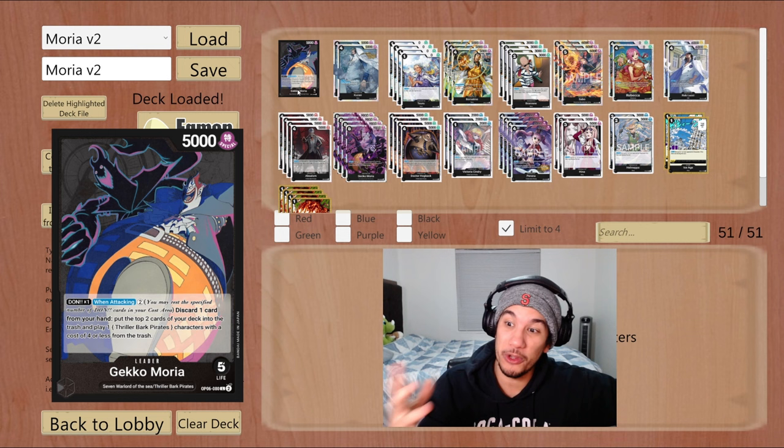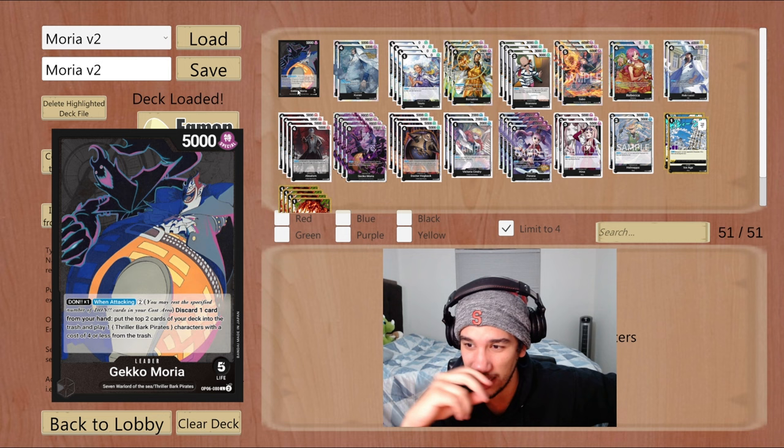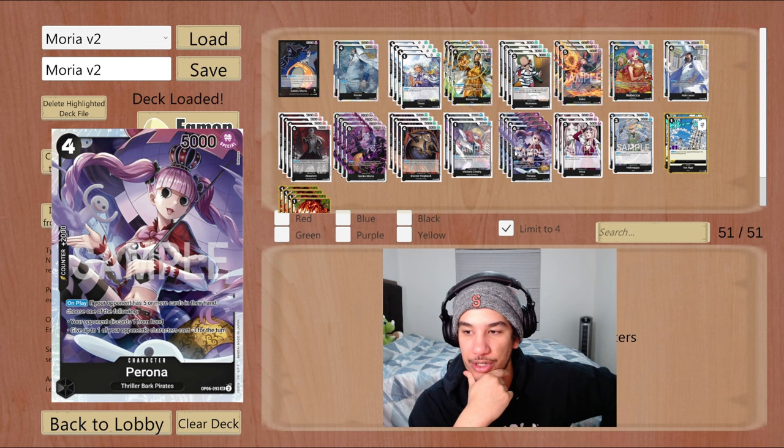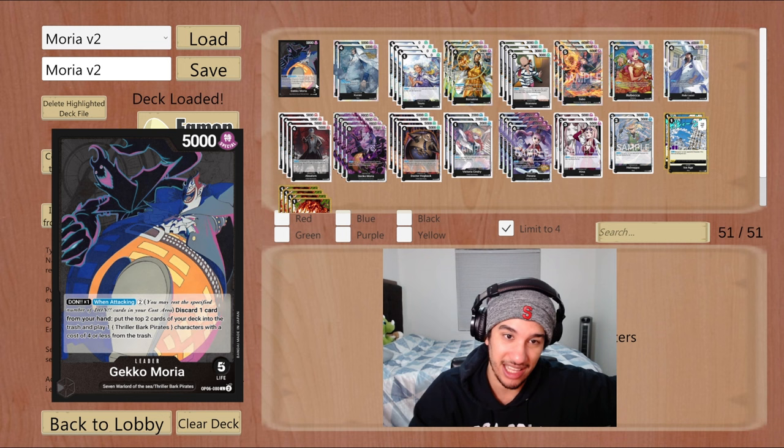Hey, welcome back everyone — hope you enjoyed those games. I feel pretty good with this matchup into Sakazuki: you want to go first, even though you're making the Sakazuki player go second, and just punish them with these Peronas. You saw how much value we got from Perona just trashing stuff from their hand, making their hand size really small, and just kept pushing into them over and over again. It was still very close at the end, but you definitely win this through Perona — and of course whoever gets more Gekko Morias also gets there.